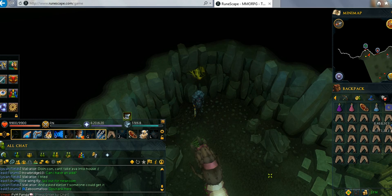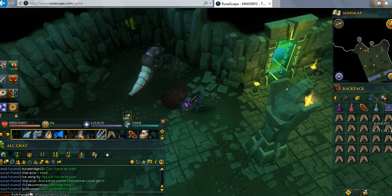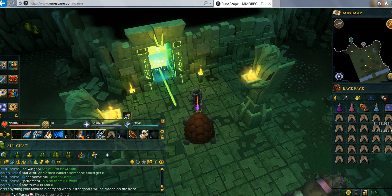For your familiar, I recommend at least a Spirit Terrorbird, which requires 52 summoning, or a War Tortoise at 67 summoning, as these help you store food and potentially last longer.